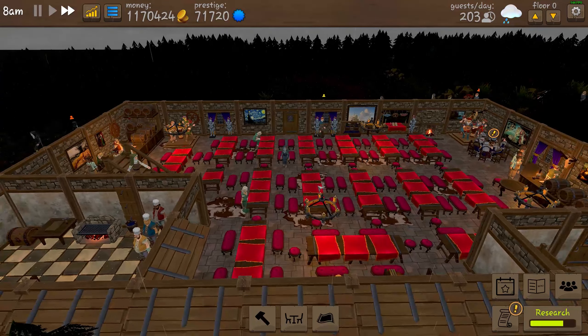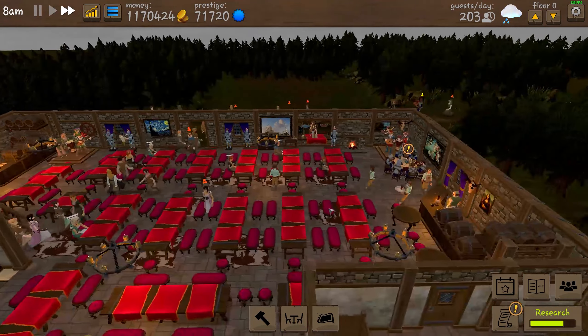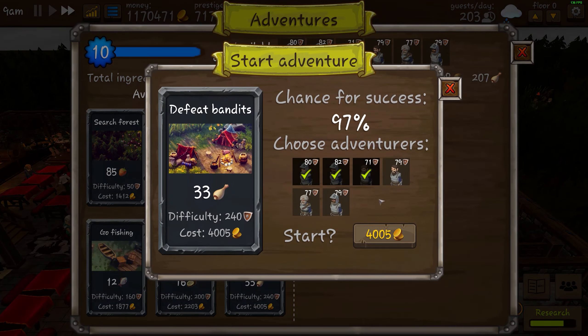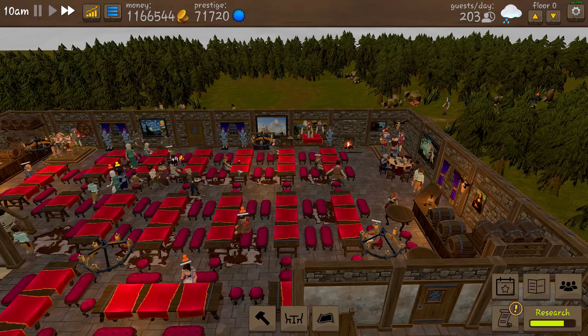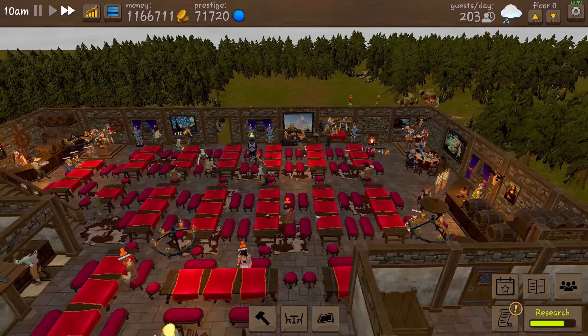This is the first floor. I have a kitchen here, one bar here, the adventurers table — let's start another adventure. I also have a music band here, another music band here, another bar, and a toilet.